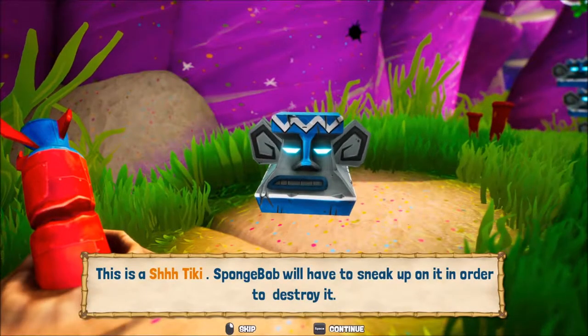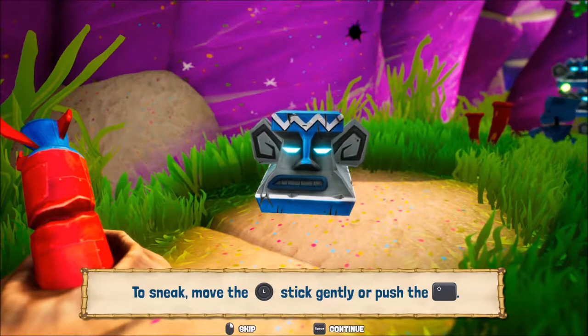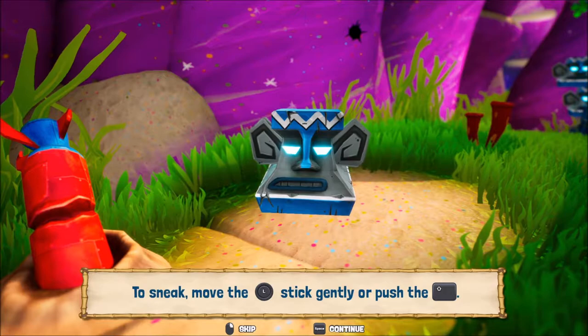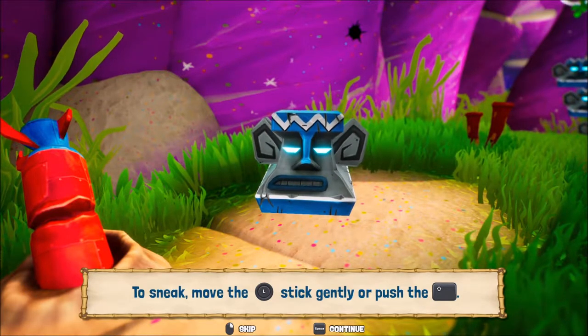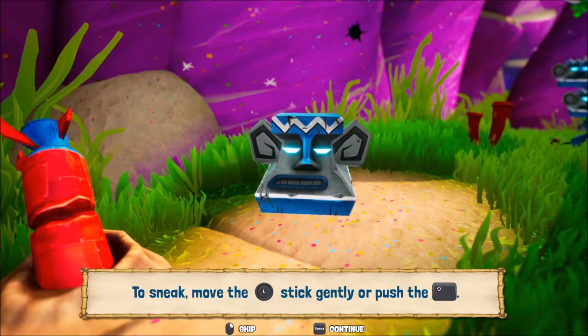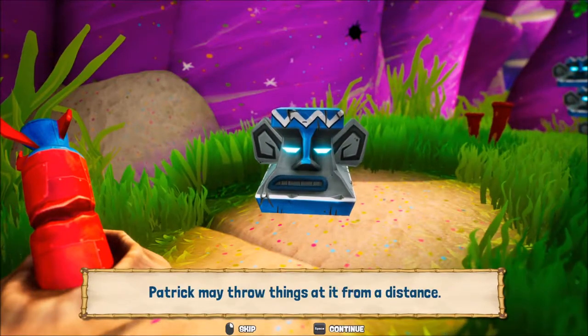This is a sh-tiki. SpongeBob will have to sneak up on it in order to destroy it. To sneak, move the left analog stick gently, or press the shift key. Patrick means throw things at it from a distance.